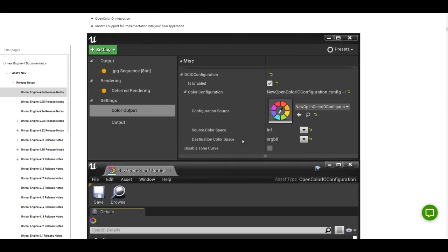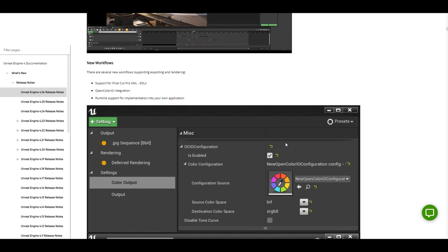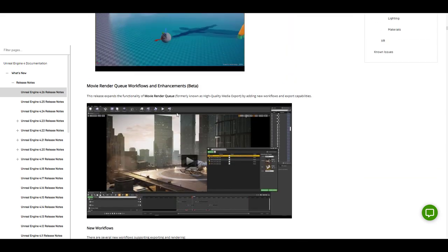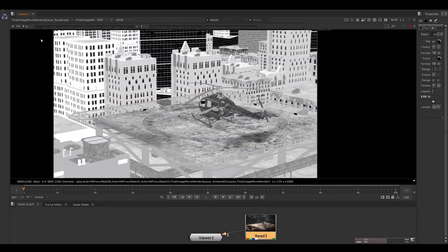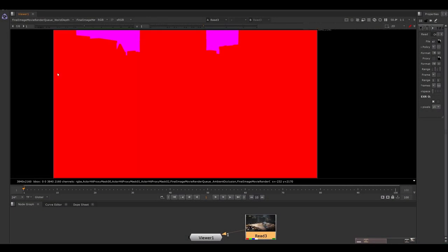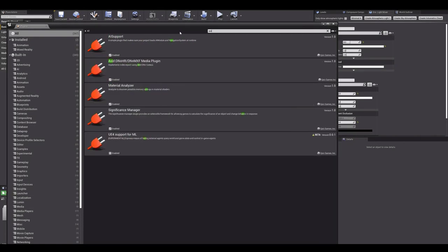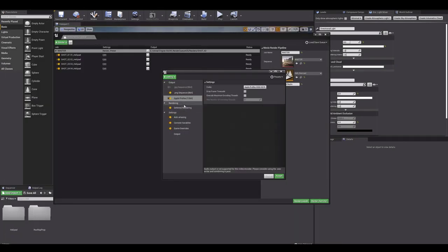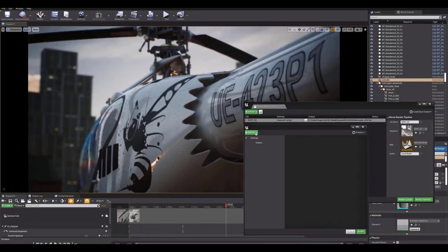There is a color output setting you can use to define the color types you want, and there are render pass supports as well. For render passes, there is Z-depth, world position, world normal, ambient occlusion, and also reflection.